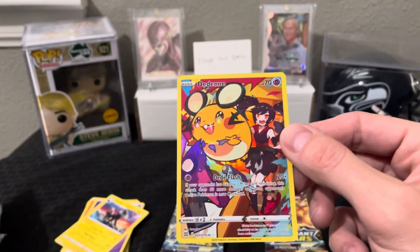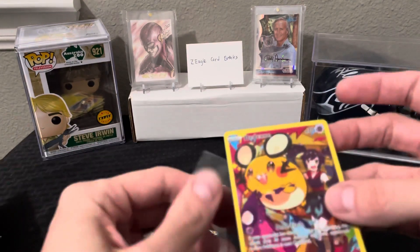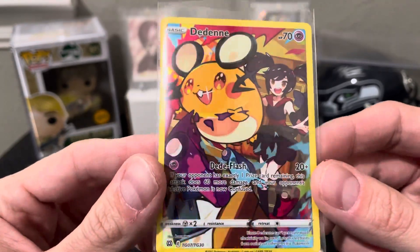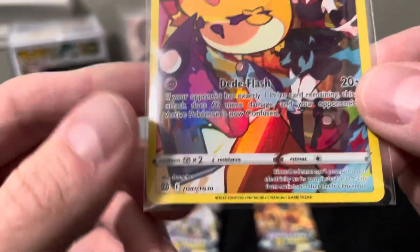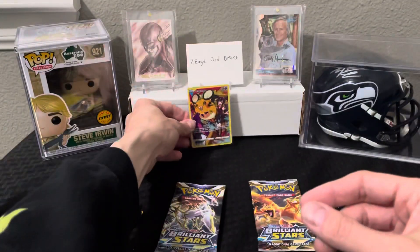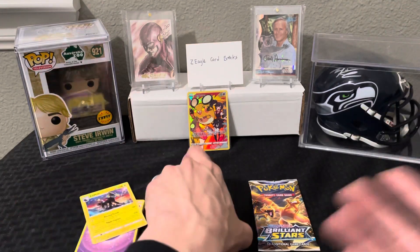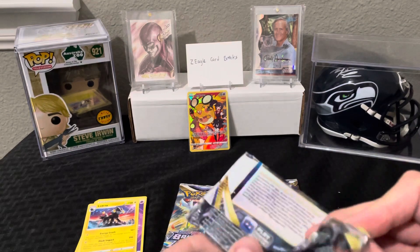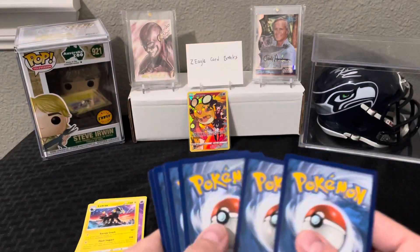I didn't grab my sleeves again — a common occurrence for me. We have a Denny — I don't know how to say that — but the artwork is cool, and you can see the holographic foil looks really, really cool. This is TG, which I think stands for Trainer Gallery. There's a 30-card subset and this is card number seven of that subset. These are obviously brand new so it's pretty neat that we got something at least.